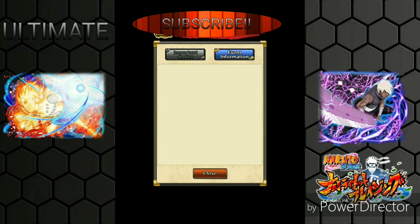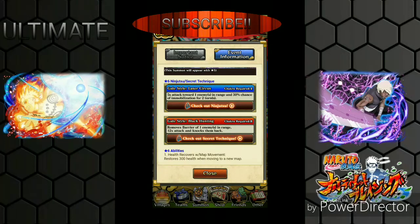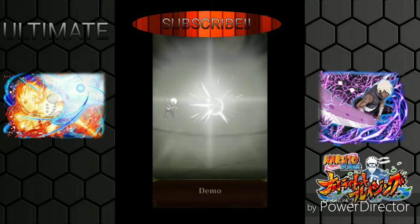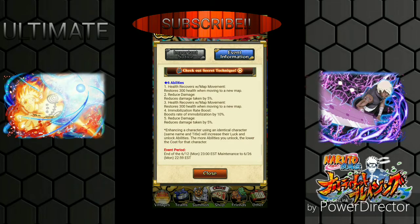The animations in this game are really cool for a mobile game. Darui's second jutsu, Gale Style Black Hunting, removes barriers and does 12 times attack on one enemy in range and knocks them back. This is really good for recent events because barriers are so annoying, though it only targets one enemy.